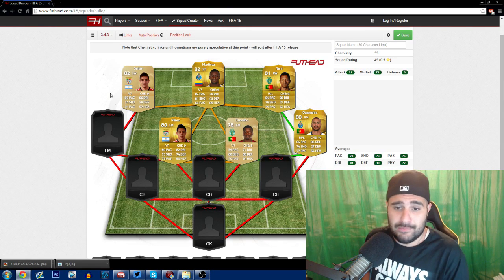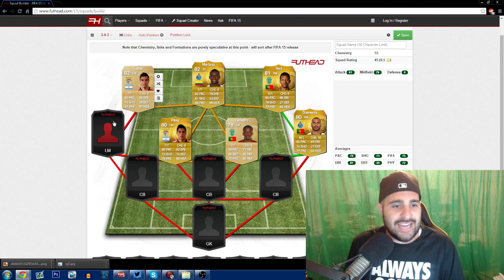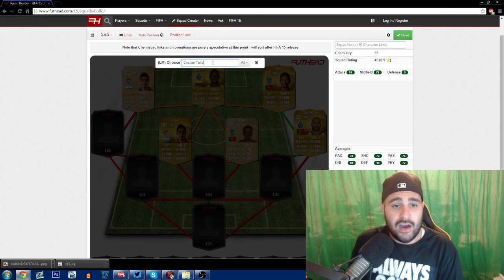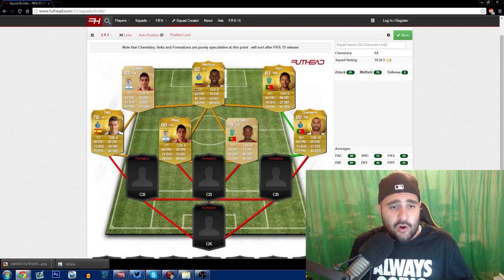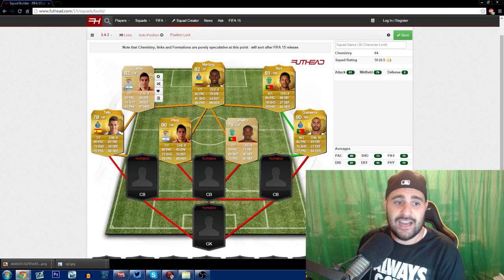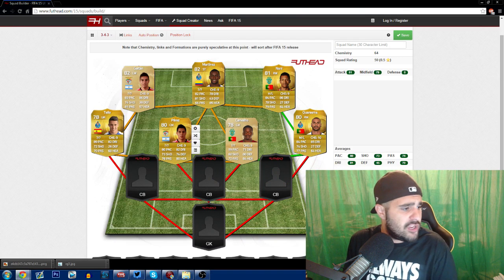Quaresma used to be a five-star skiller back in the day in FIFA. So Quaresma on the right wing, Nani, Gaitán — and my other left mid is going to be Christian Tello. There are a lot of different options, but I think Christian Tello will be my left wing or left mid. I might flip Gaitán and let Christian Tello play in front of him since he has more space. The wings with Gaitán, Tello, and Quaresma are going to be deadly.